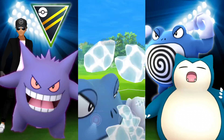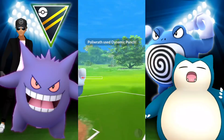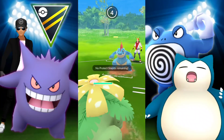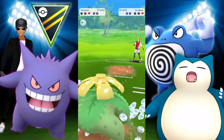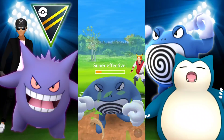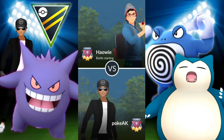Joke's on us — they switched to Feraligatr and we didn't see it. That was actually pretty awesome. We go for the Dynamic Punch. Good thing they have Crunch and not Ice Beam, otherwise we'd be in a bad situation. We're able to farm down. They bring in Poliwrath, and we finish it off with Frenzy Plant to take the win.